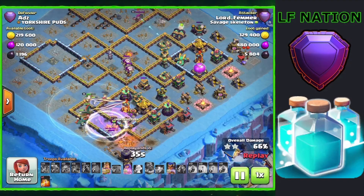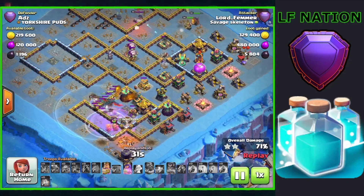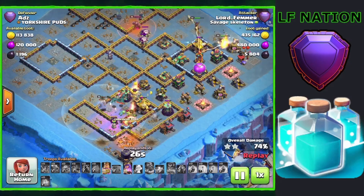As you can see, we waited to pop that blimp until we were right on top of the town hall. We actually got a huge value out of these Super Wizards that stayed alive through the invisibility spells, and they were able to help pick up a lot of these defenses.